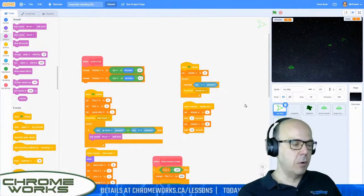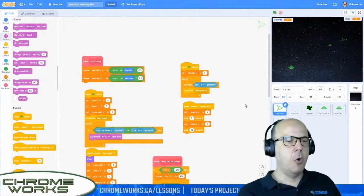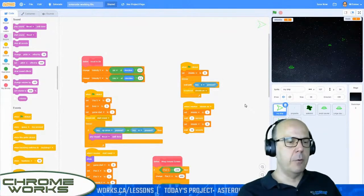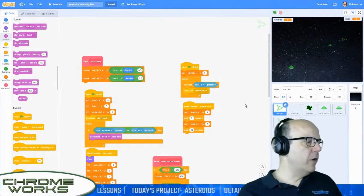So today we're going to fix our spaceships, add a few more things, tidy up the game and get it ready to go. It looks like we're doing pretty well already — we've got asteroids moving around, we're shooting them, and everything looks really great. So let's get coding!